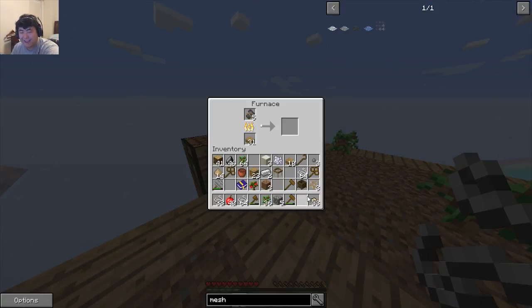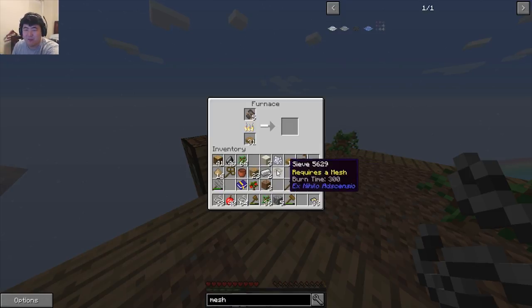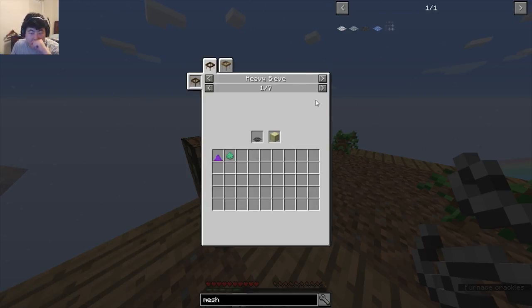I can make one mesh — one mesh to rule them all and in darkness bind them! Let's see what I can get from this. Wow, I get Draconium? Oh, ender gravel — saying I can get Draconium from ender gravel isn't necessarily the biggest 'oh wow' moment, it's kind of just like 'oh yeah.'